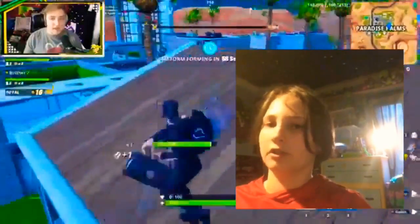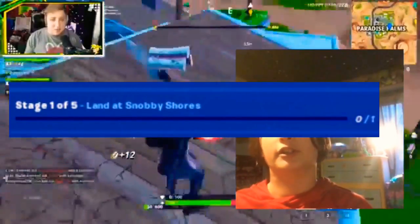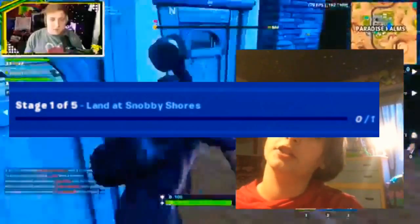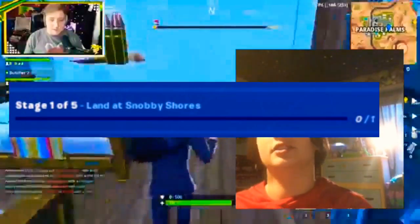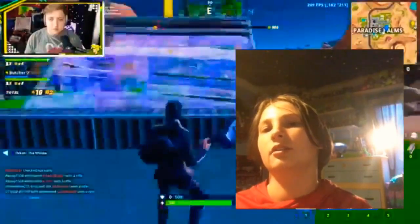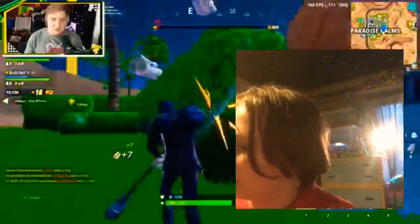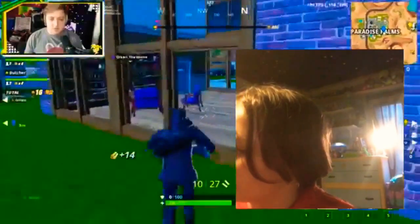Next, stage one of five: land at Snobby Shores. This one's really easy — it's just going to be another landing challenge where you have to land at a specific location. I guarantee that's pretty much all it's going to be, so just land at Snobby Shores.